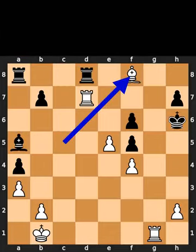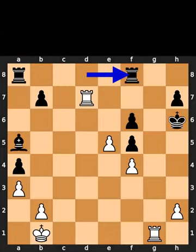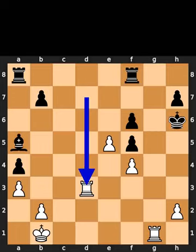White plays bishop to f8, check. Black takes the bishop on f8 using the rook. White plays rook to d3.